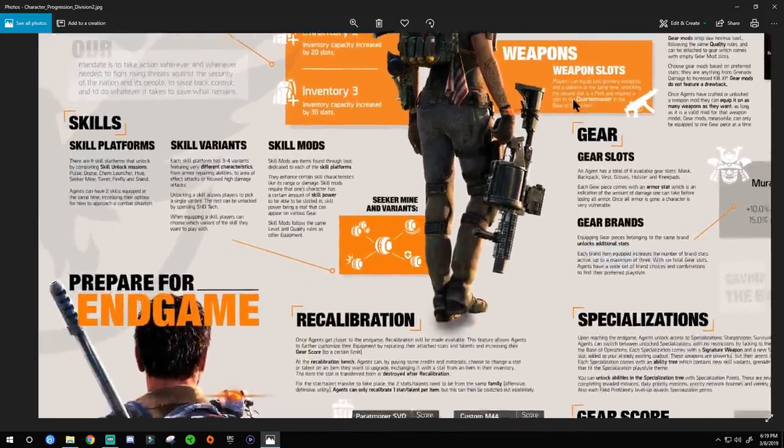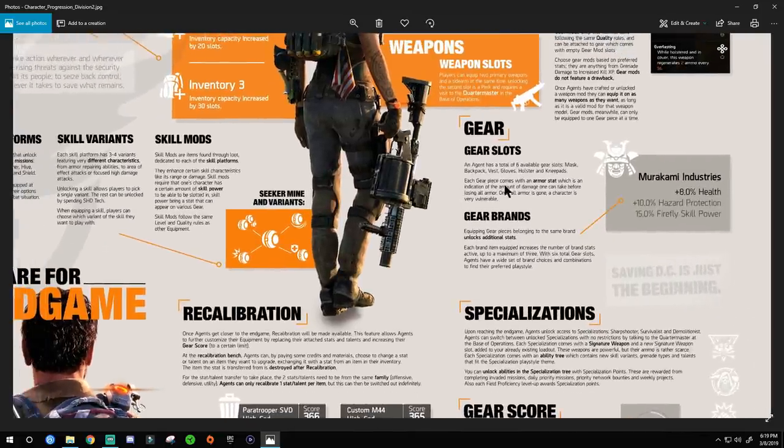Gear slots — an agent has a total of six available gear slots: mask, backpack, vest, gloves, holster, and knee pads. Each gear piece comes with an armor stat indicating how much damage you can take before losing all armor. Once all armor is gone, your character is very vulnerable — if you played the beta, you know that losing your armor basically means you're dead. Make sure you keep that armor up at all times.